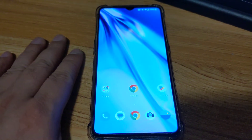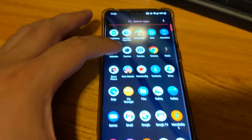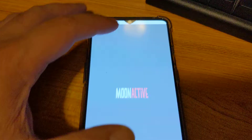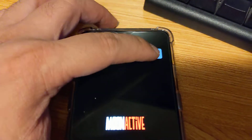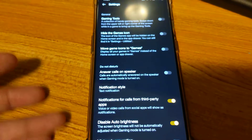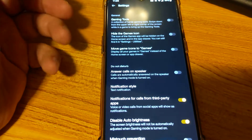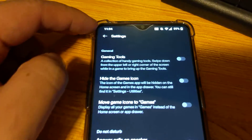This is my OnePlus 7T. When I open up a game and go into gaming mode, I wanted to shut it off, so I press the gear icon here and it just takes me to this screen. It's not very helpful — it's the settings page and I'm not sure how to disable it.